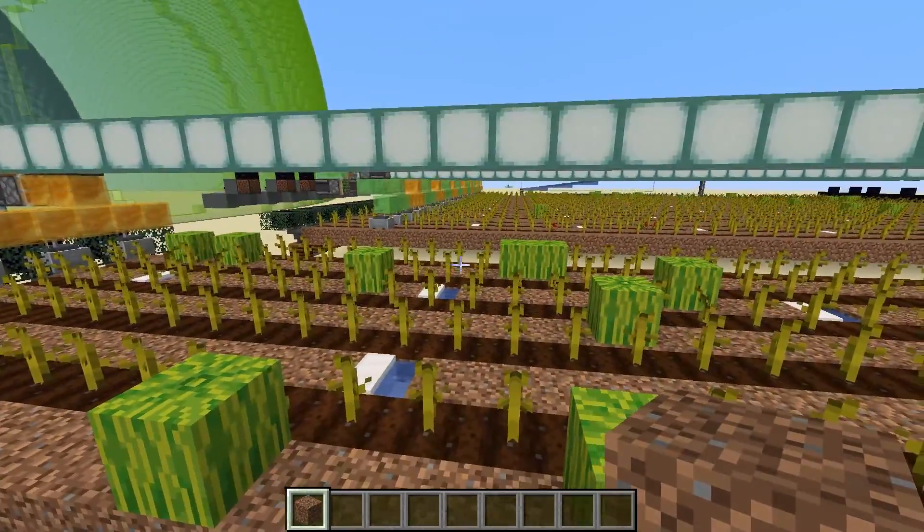The most important thing to note first is that you want to build this farm from east to west or west to east. If you build it in the north-to-south direction, your hopper minecarts are going to flip the wrong direction and there's a chance that they pop off of the iron bars, so you don't want to do that.